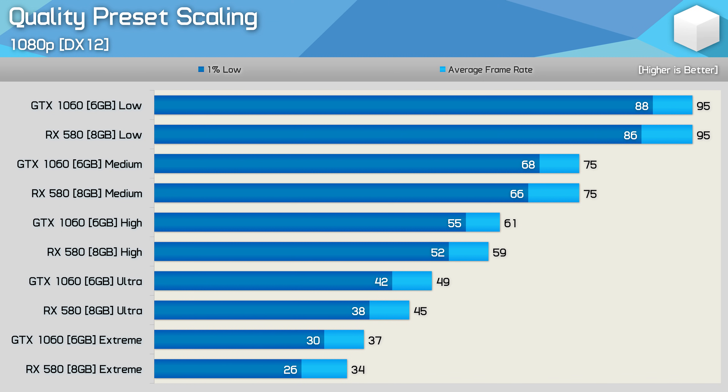The RX 580 and GTX 1060 deliver basically identical performance with the low and medium quality settings. However, once we get to high, the 1060 pulls a few percent ahead and then extends that margin further with the ultra preset, maintaining its 9% lead with the extreme quality settings. Tessellation was enabled for all these tests while Hairworks and Advanced Physics were disabled. I suspect the level of tessellation is increased with the ultra and extreme settings, which hands Nvidia a slight advantage.